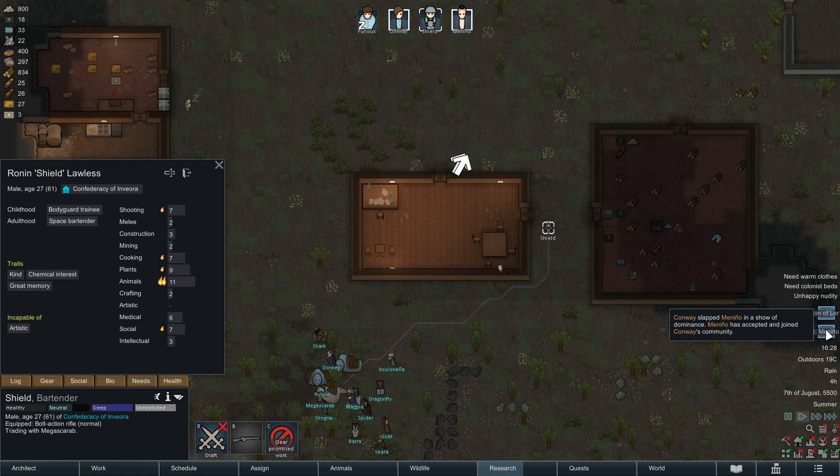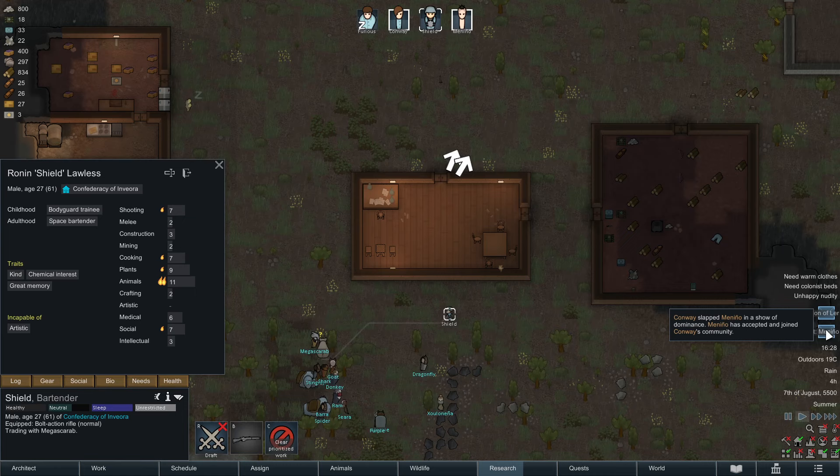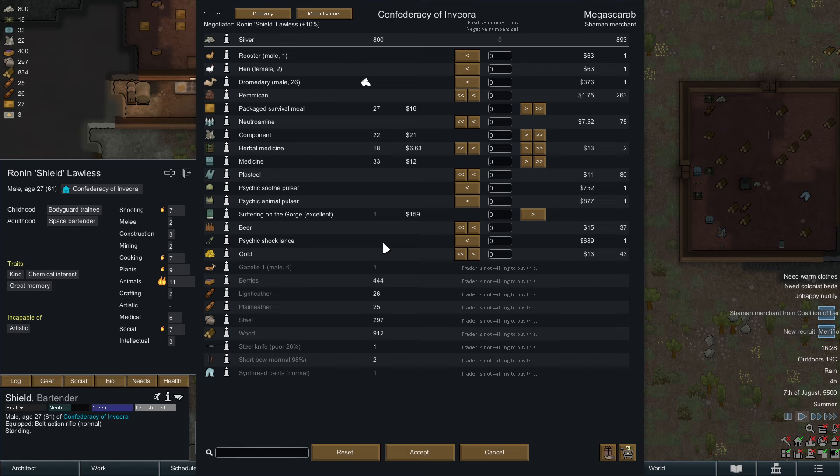So Menino has been tamed. Conway slept Menino in a show of dominance — that is very random what they do. That is how Menino joined us.